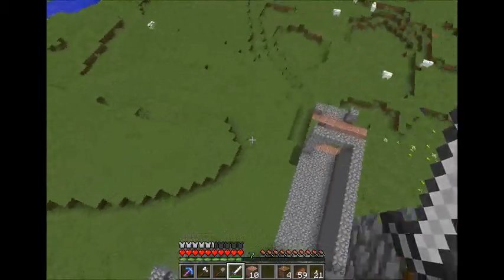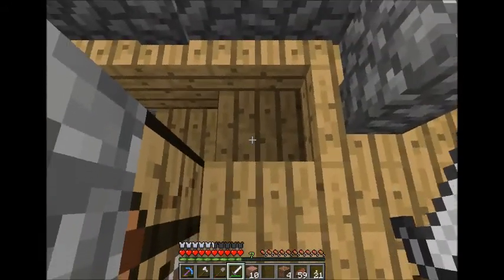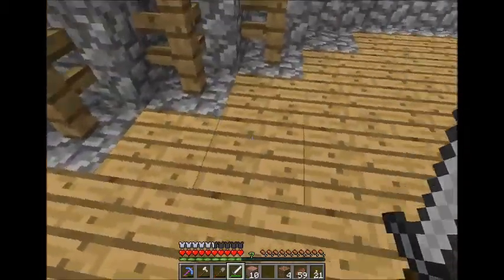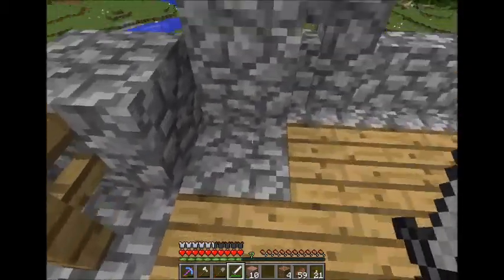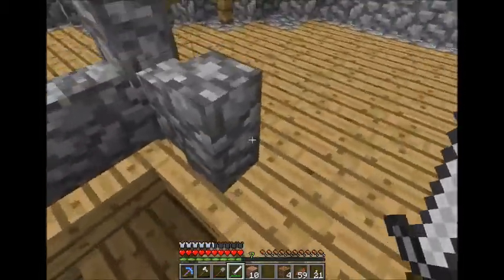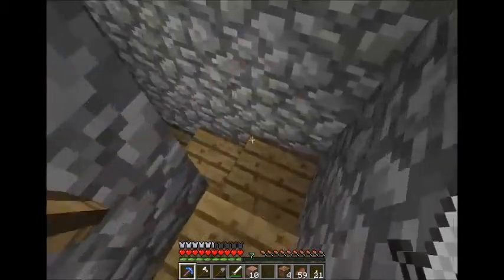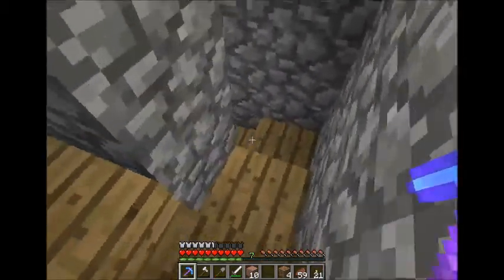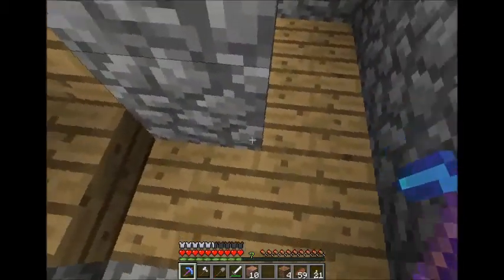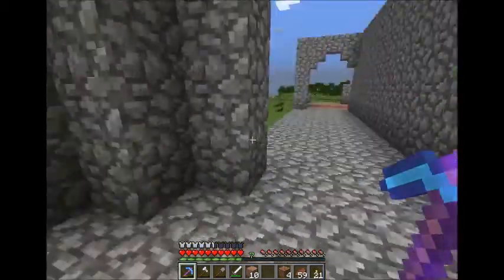So before next episode I'll probably have found a spot for a mob farm and dug out at least a few layers of it — probably all of them, I'm not really sure though, I need to figure it out. I need to find a spot for it. I'm thinking maybe right underneath this tower. How big is it supposed to be? It's like space 3x3, 3x3, 3x3. I think this tower is like the perfect size, so we might put it underneath this tower. And then have under this tower the entranceway to it — we can just continue our pathway down one layer underneath this, so this will go down another 5 blocks and be underneath.